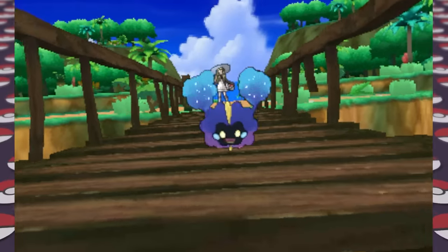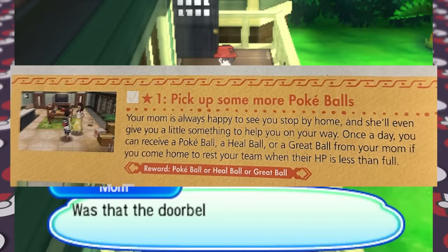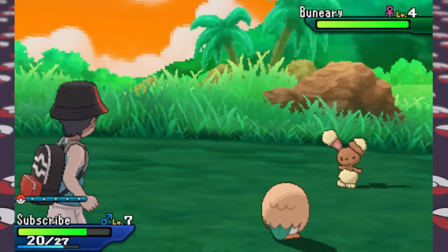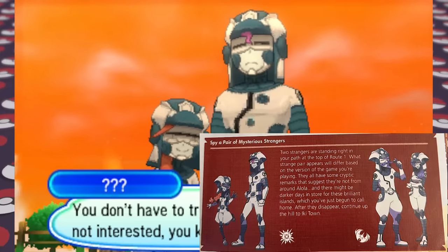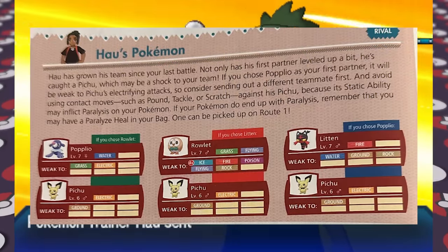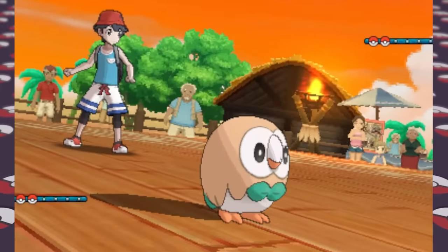After exploring with our new Rowlet, we run into Hau, who challenges us to our first trainer battle. Hau picks the starter weak to ours — Popplio in our case — and the guide says to use your starter's STAB move, Leafage. We then go to Iki Town to save Lillie, meet Island Kahuna Hala, then return to see our mom who gives us a Pokeball. If you visit your mom once a day, she'll give you either a Pokeball, a Heal Ball, or a Great Ball. Back on Route 1 I caught a Buneary, and then we spy a pair of mysterious trainers from the Ultra Recon Squad.